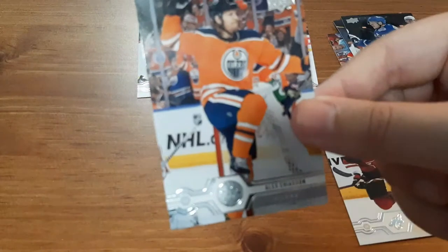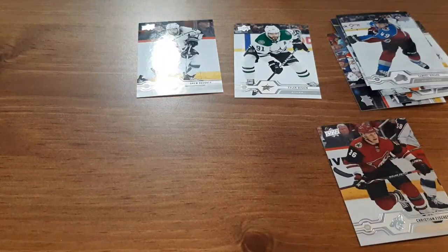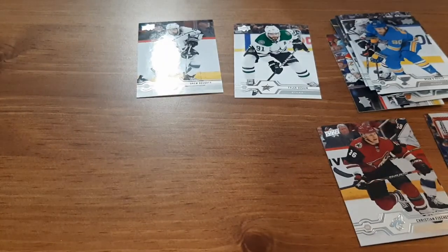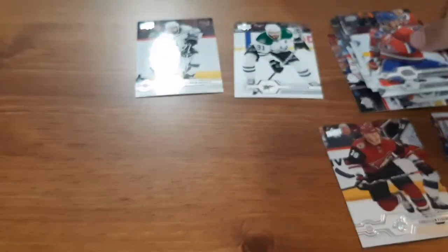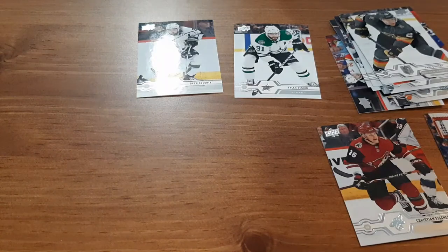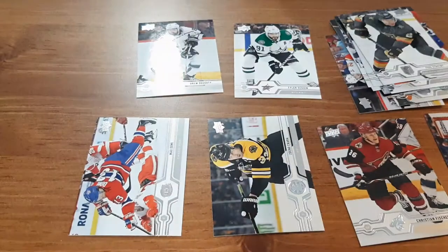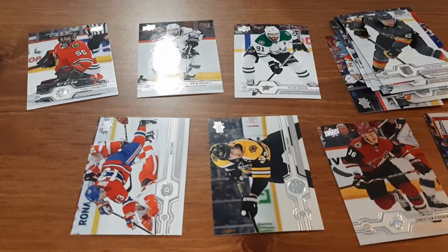Horvat, Alex Chiasson, Samuel Girard, Ryan O'Reilly — I'm surprised I don't get too many more of his cards. Frederik Andersen — that's a nice one for my goalie PC. Jesperi Kotkaniemi — always butcher that name. Paul Stastny — wow. Zdeno Chara — I have a small PC of his, I believe, so I'll set this one aside. Max Domi — I have a small PC of him as well. Corey Crawford — another one. These are mostly all base so far, actually they are all base so far, so at least I'm getting ones for my small PCs.